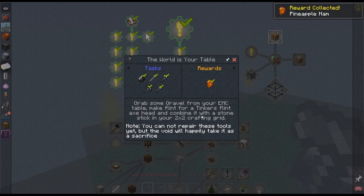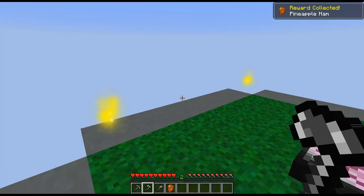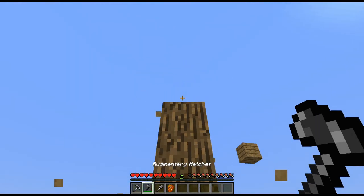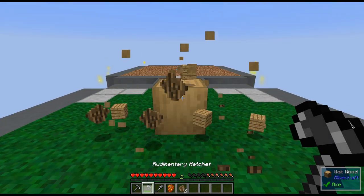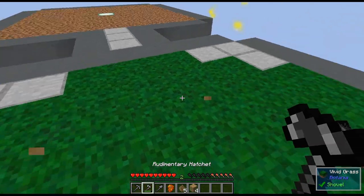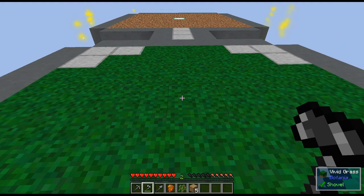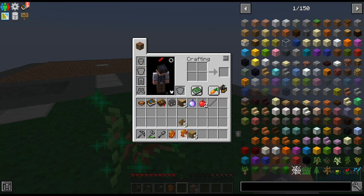We'll hold on to this stuff and get rewards — more food, nice. Now it tells you how to get planks: you right-click the log and get one plank. But we don't need to do this for much longer because we're going to get a sawmill going very soon. I need to eat because all this vein mining is draining my hunger.